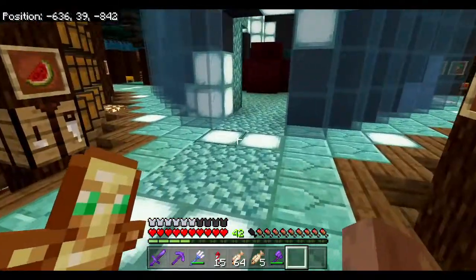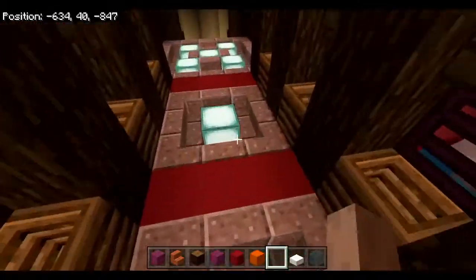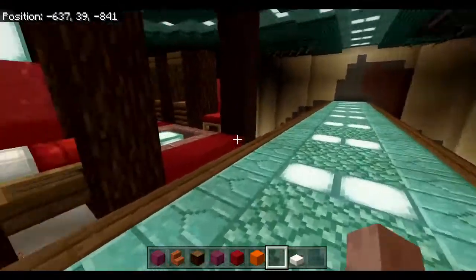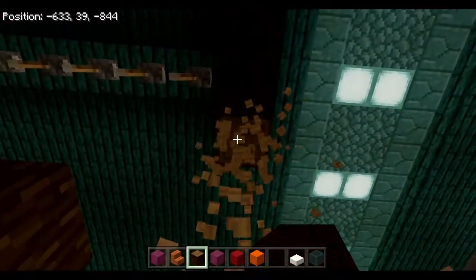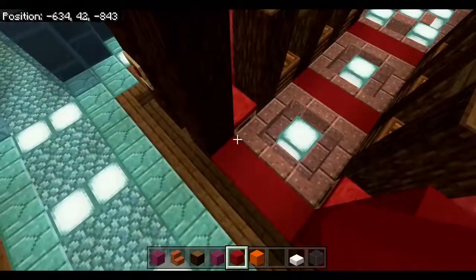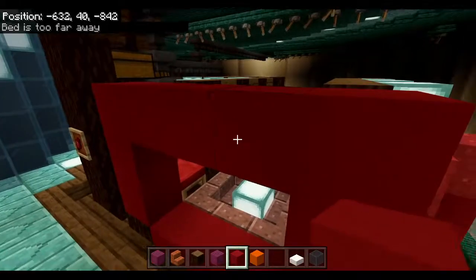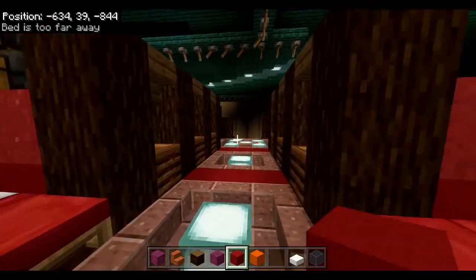I'm going to quickly pop into a survival world to showcase what this looks like. Over here we've got just one example of what we could do - we've got obviously the red one here, the beetroot over here, and I think that looks pretty good. If we're walking down here, we'd instantly be able to tell that yes, this is red. I also considered having a red indicator over here as well, just to give a better indicator of what is behind these ones here.